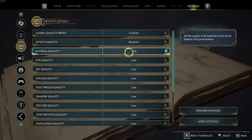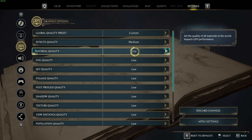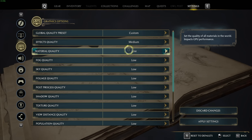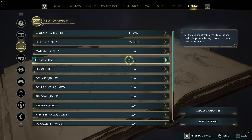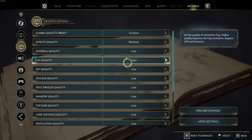Material quality — I would think this is different to texture quality, though there isn't a model quality option here. I would assume that this is model quality in different words. Otherwise if they do truly mean material, it'll be the reflectiveness of things and how reflections are calculated. You'd probably want to leave this on medium or low for the best performance. Fog quality is all your preference. Once again this option won't always have an effect, though when it does it will probably be quite noticeable.